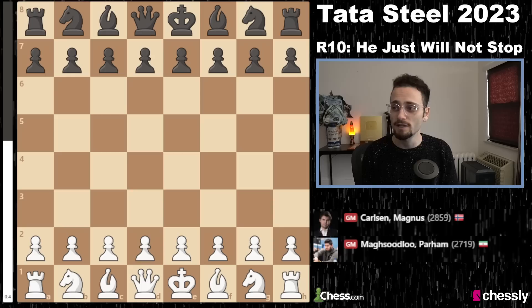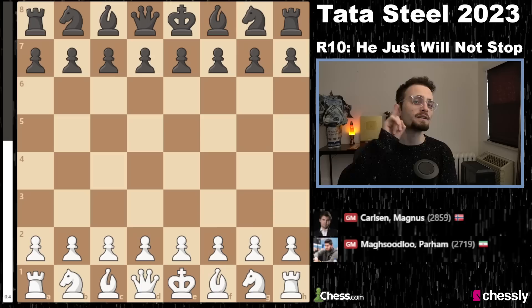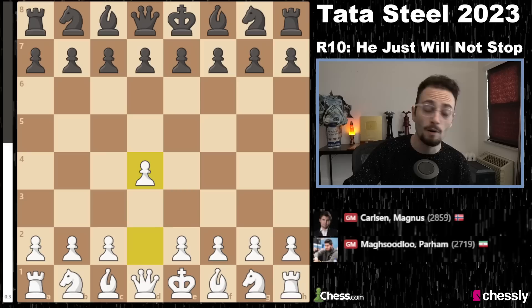As always, I've got a handful of games. I will start with the Magnus game — sometimes I put it at the end, sometimes at the beginning. Magnus is playing with the black pieces against Parham Maksudlu, a very strong Grandmaster from Iran and the highest rated chess player in Iran.